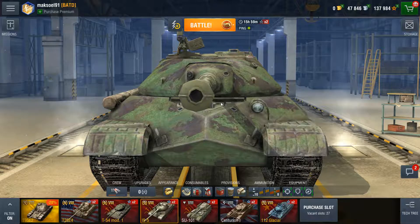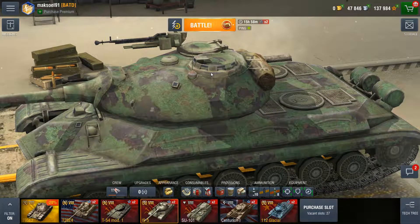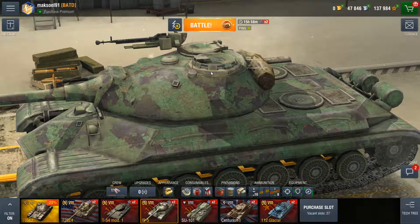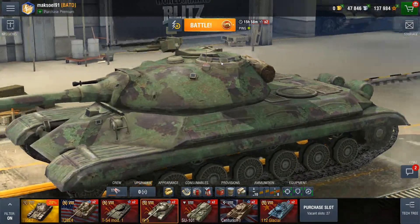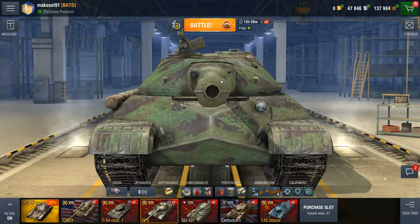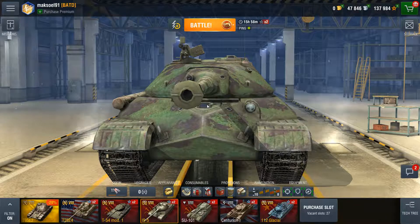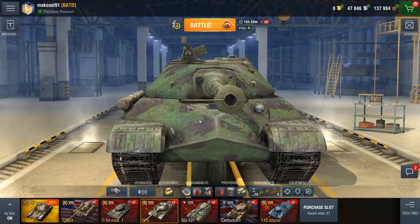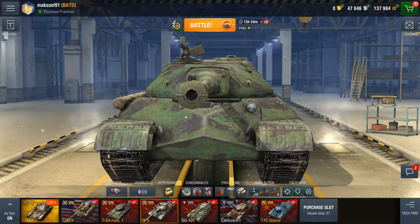Then and only then you must try to penetrate the commander's viewing ports and hatch. You must be armed with a very accurate gun, because otherwise you will bounce off the turret. Or — and I know Wargaming won't like this — you can press key number 2 and become a pro. With the premium ammunition of most vehicles, you must still try to over-penetrate the frontal part.